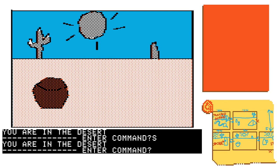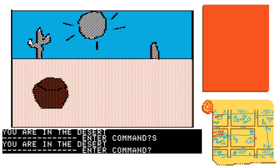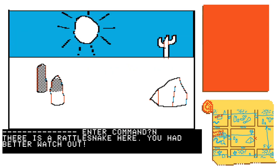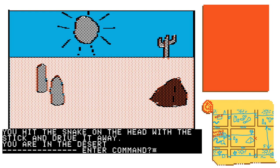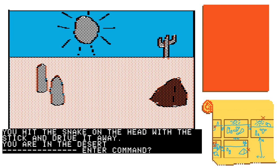I thought the one with the pyramidal rock was directly above this but it's not. You get the one with the hill first, where you get one of the notes, and then another rattlesnake — better use my stick — then the one with the pointy rock, over to the right of the screen. That's not what I've got either — I've got the locket screen there.